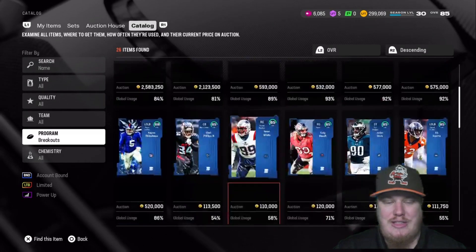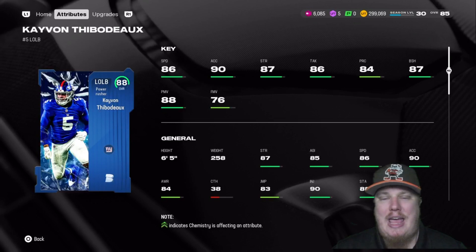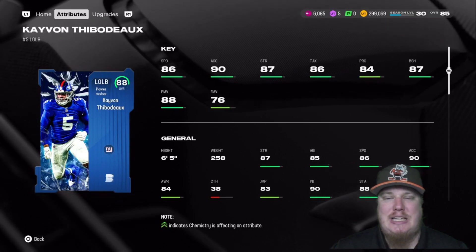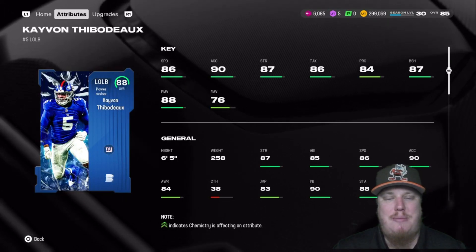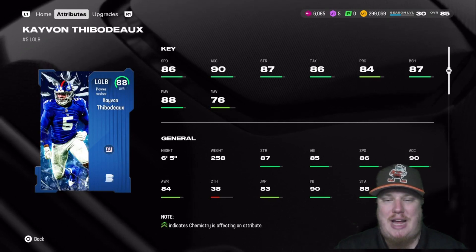Staying on defense, let's talk about the power rush left outside linebacker Kayvon Thibodeau of the New York Giants — upgraded here to 88 overall, your second champion in this Breakouts program. He's got 86 speed, 87 strength, 86 tackling, 84 play rec, and 87 block shed. A 6'5", 258-pound left outside linebacker who's going to cause some havoc on the outside of that defense.